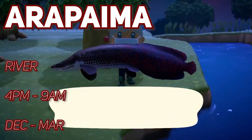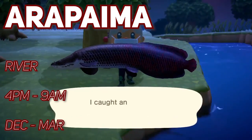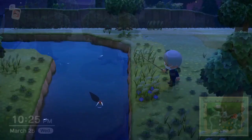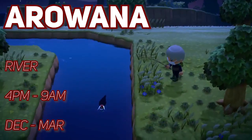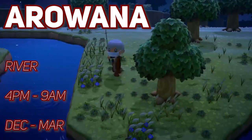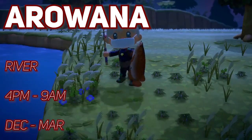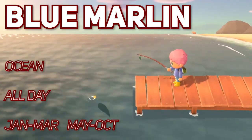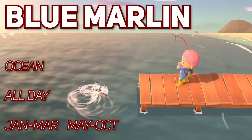The Arapaima appears in rivers between 4pm and 9am and is catchable from December to March. The Arowana also appears in the river between 4pm and 9am and is catchable from December to March. The Blue Marlin spawns at the pier section of the ocean any time of day and is here from January till March, and then again from May till October.